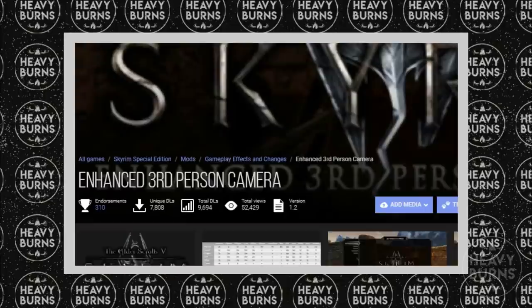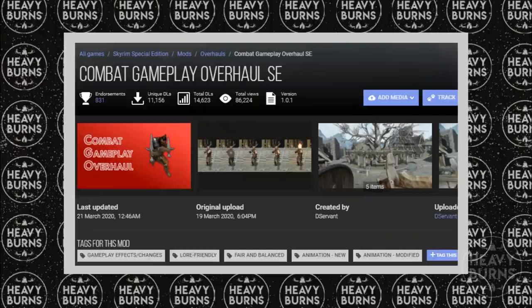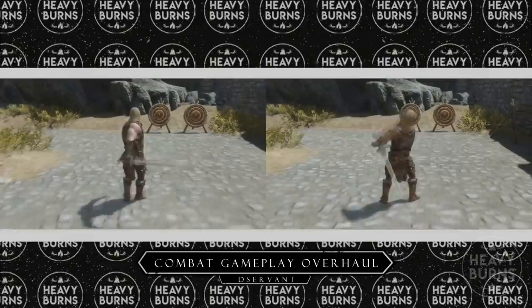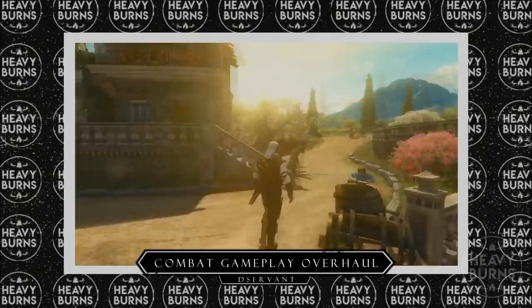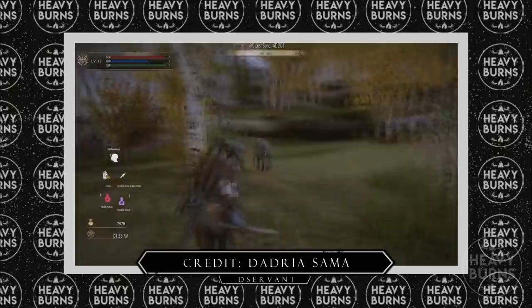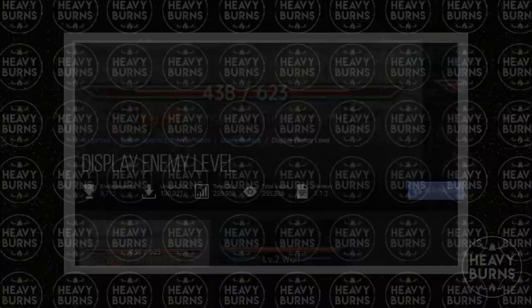But what good are Witcher weapons and Witcher monsters when fighting them still comes down to mashing LT and RT? Our next set of mods aim to fix that. Firstly, The Witcher is a third person game, so all these mods are designed to be used in third person. I'm using Enhanced Third Person Camera by Keygar, which allows you to manually reposition the third person camera in and out of combat. I've also gone with a newer mod called Combat Gameplay Overhaul by D Servant, which adds several features including responsive dodge rolls, procedural leaning, grip changing, new animations, and even mid-air combat. And with some HUD mods thrown in like Sky HUD, Customizable UI Replacer, and Display Enemy Level, we now have a gameplay setup that is a little closer to The Witcher 3.